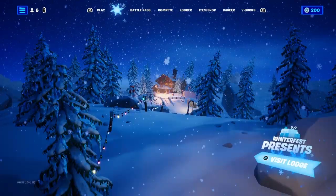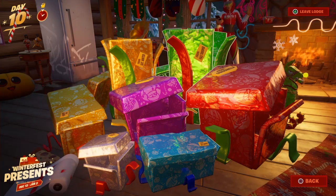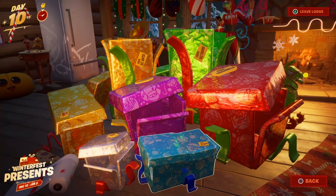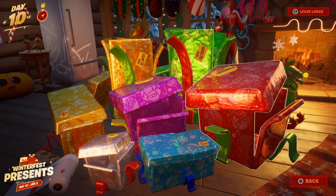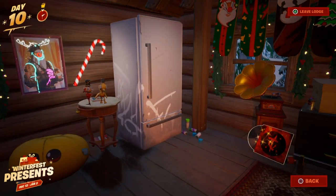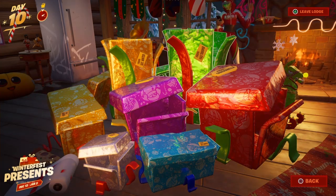To open the green present, you don't have to open all seven presents first. You simply need to open the red one from Crackabella, the purple one, and the one with the disc peeking out — and then on the fifth, you'll be able to open this as your fifth present.